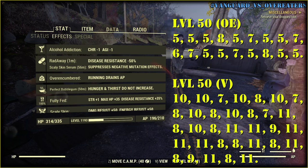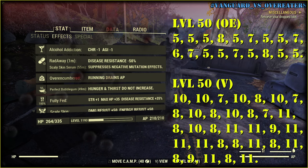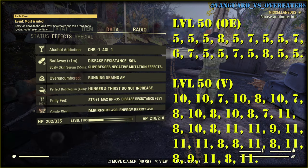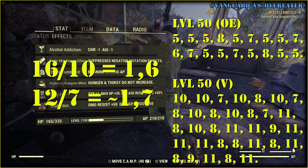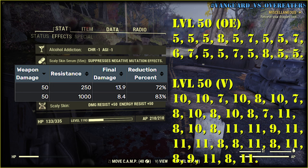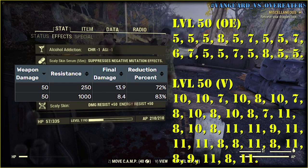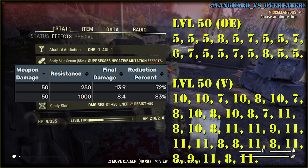Maybe Bethesda changed something, or maybe the wiki guys made everything clearer. As you can see, there is no big difference between 700 damage resistance and 525 — basically that's the buff from a full set of armor with Vanguard, which gives an additional 175 damage resistance. Instead of 16 damage they deal 10, and instead of 12 they deal 7. Going back to the table, there's no big difference between 250 and 1000 damage resistance, so there's no need to keep improving it with Vanguard, Bolstering, Nocturnal, and other legendary mods if your armor already provides 250 damage resistance.